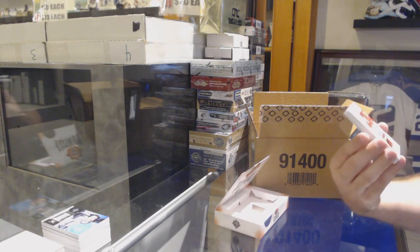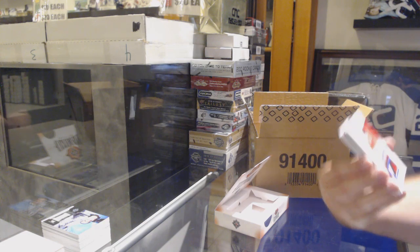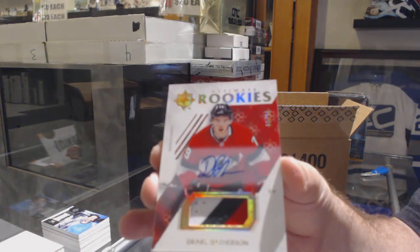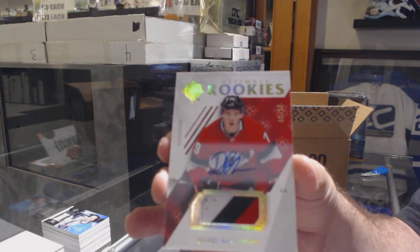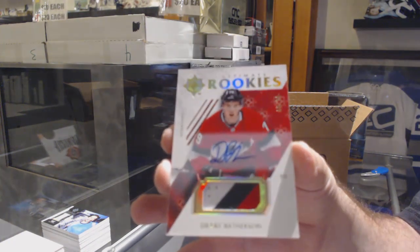For the Senators, number 299 ultimate rookies patch auto, Drake Batherson — Ottawa Senators, Drake Batherson. Ottawa almost always does well in these.